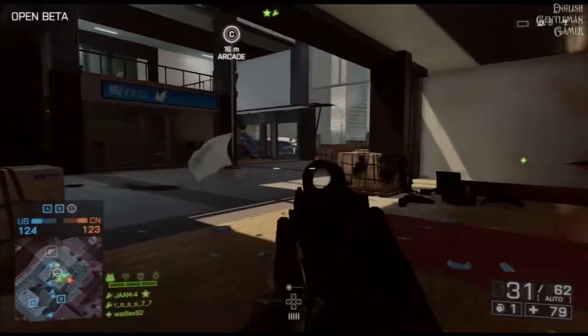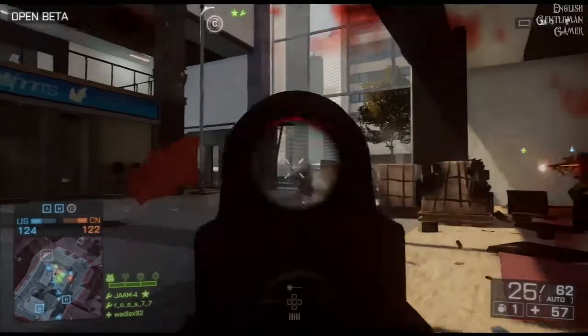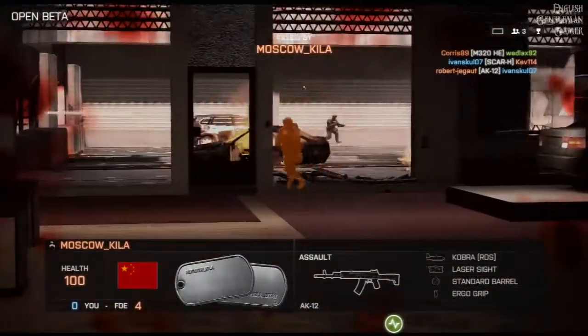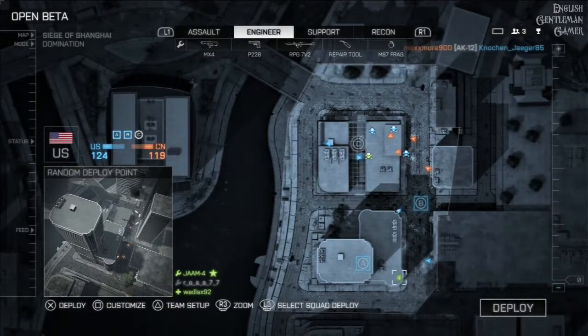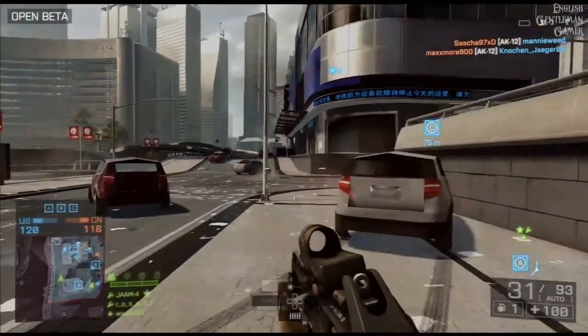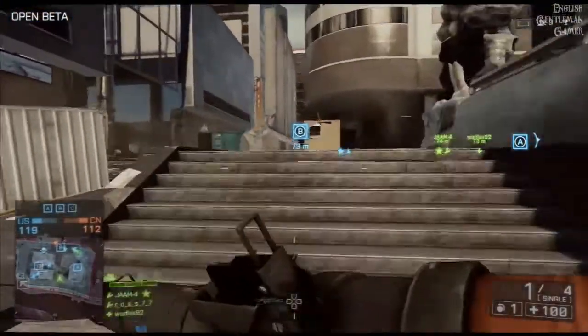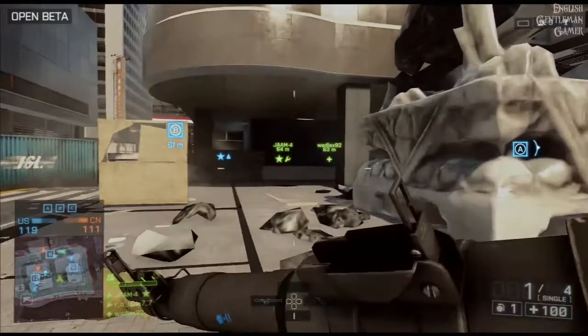I'm not sure whether it's just the different maps or the whole game just feels a little bit fresher. I do like that thing where it shows you the guy who killed you in red. It makes it that little bit easier to spot him, because obviously there's no kill cam like Call of Duty, so it does make finding the guy that just killed you a bit easier.